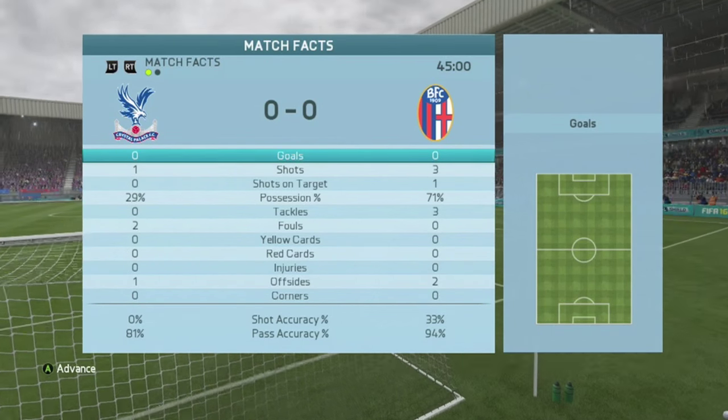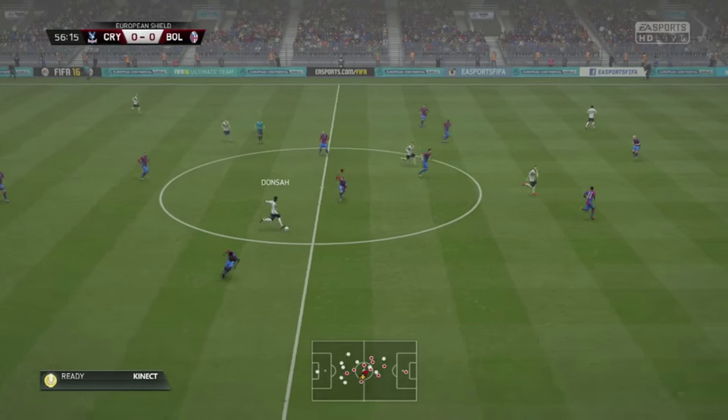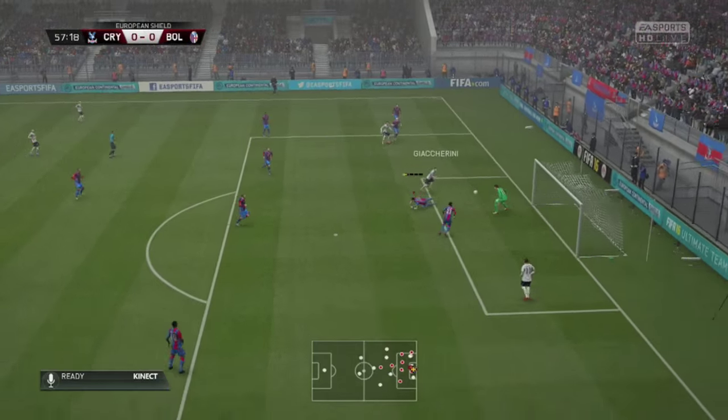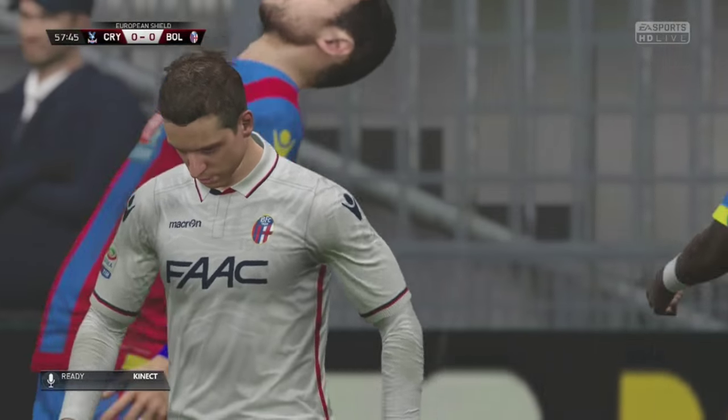That's how the half ended. You can see Belonga have had more shots, dominating possession — 71% shows how dominant they've been. They come out of the blocks really fast for the second half as well. Destro chipping the ball in, and Giaccarini, the former Sunderland man, heading just wide of the mark.